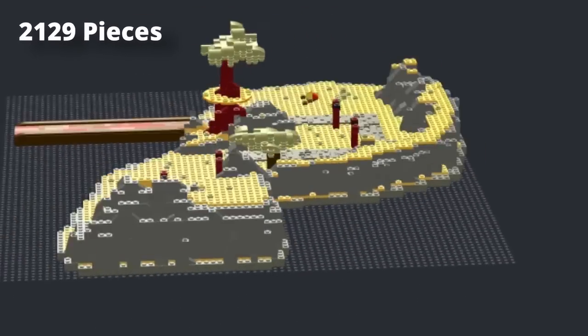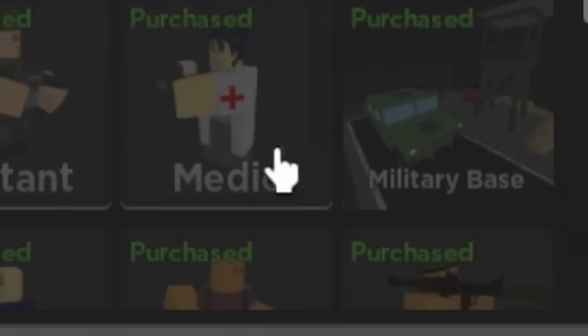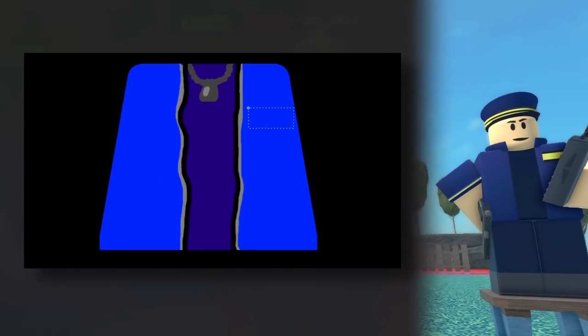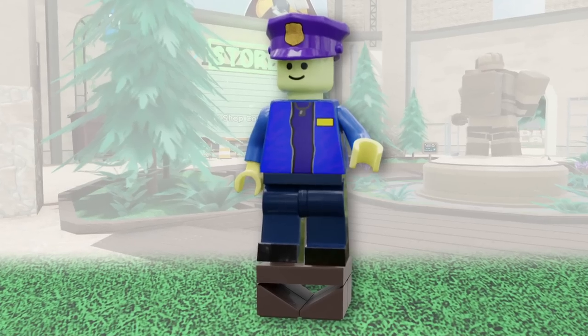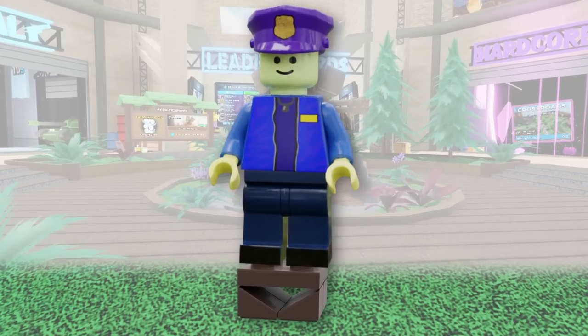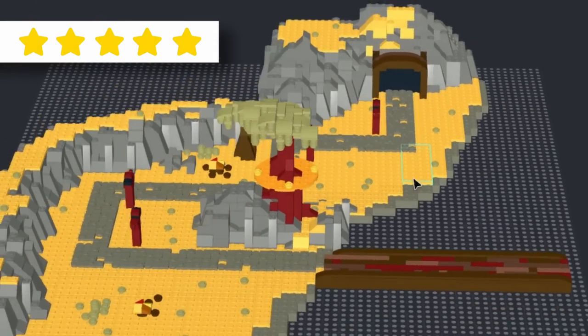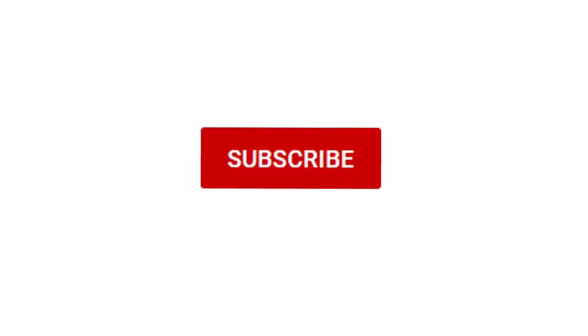And with that, the set was completed — save one thing: a minifigure, the iconic small characters in LEGO sets. I decided to make Commander, the face of TDS. So I used photo editing software to create a custom torso for the minifigure, and then used some existing pieces to finish off the LEGO Commander, which I think turned out pretty good. The set was officially finished, and honestly I'm pretty happy with it. I feel like it definitely captured the aesthetic of the map, and I like the overall detailing. So yeah, subscribe if you like this.